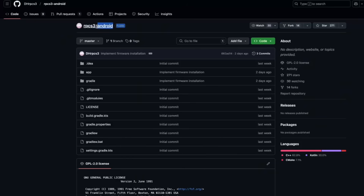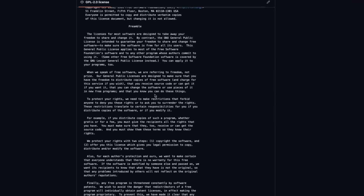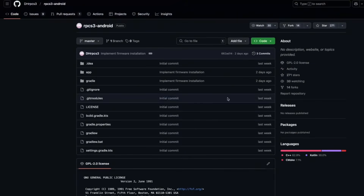DHRPCS3, who is one of the main developers of RPCS3 emulator even for PC, has started working on this open source project, which is present on its official GitHub page. The GitHub page is public for educational purposes and currently it is not complete. If we take a look at some of the issues, we can even see the developer actively interacting with users and saying that this is going to be a proper emulator.